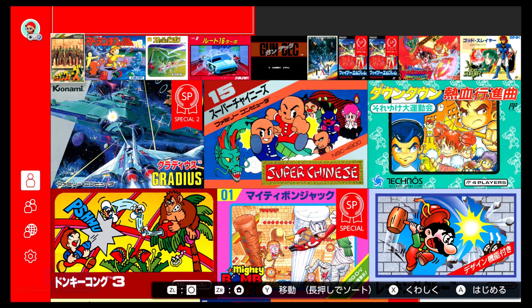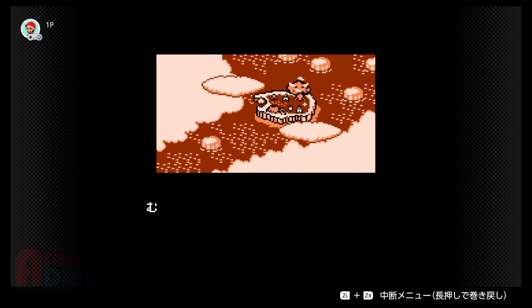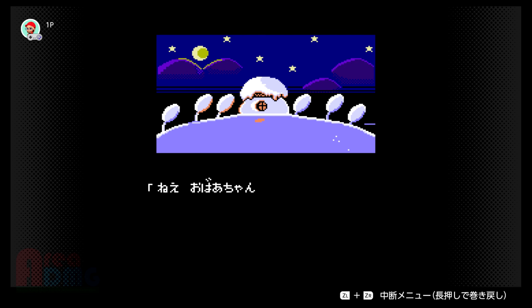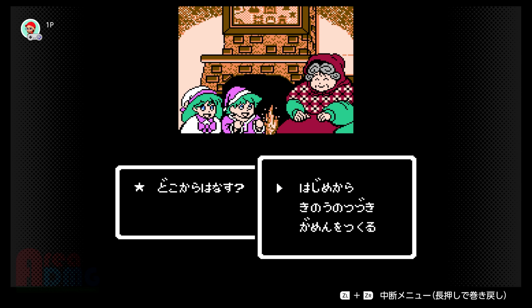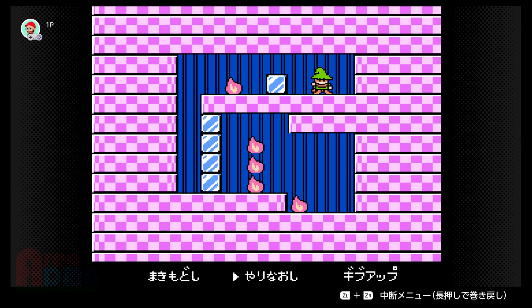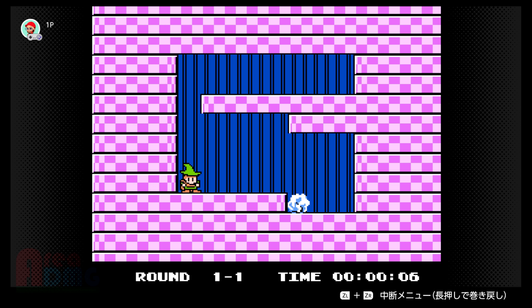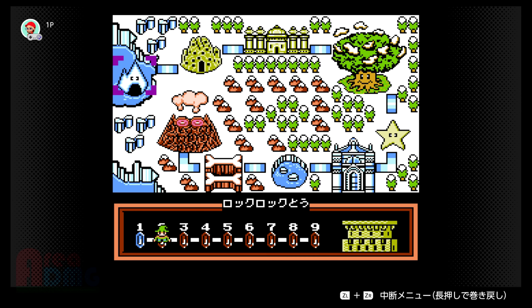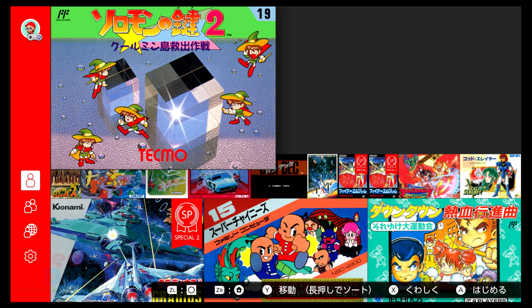They added one game to the Famicom — just one — and it's Fire and Ice, which is a sequel to Solomon's Key. The basic idea is you're trying to extinguish fire things in each little level. It's a pretty good puzzle game and it looks really good for being a Famicom game.